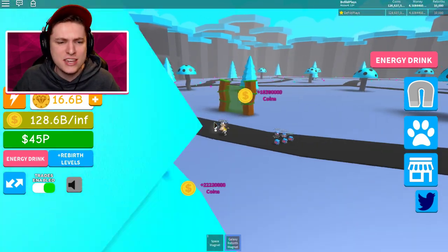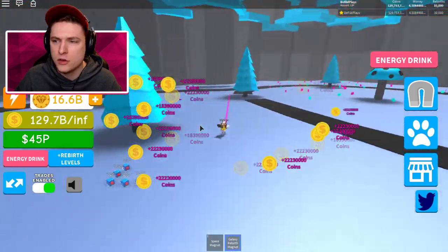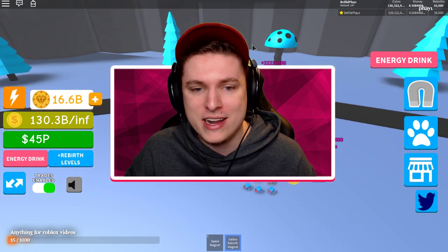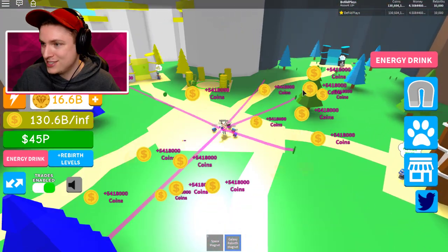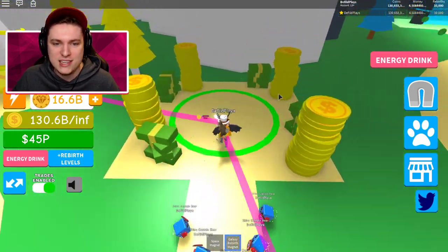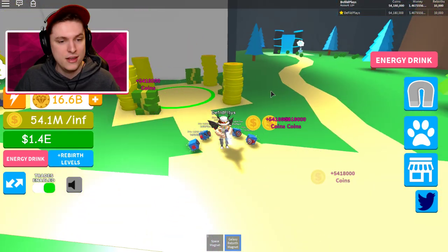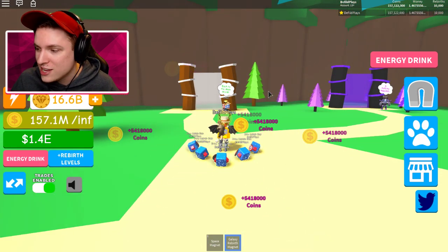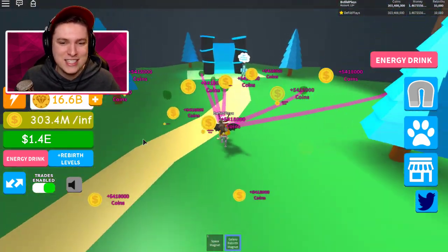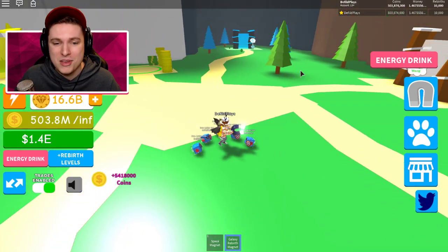Alright, we have ourselves 128 billion coins, which is quite a lot. Do you think we have enough to break the p numbers? In three, two, one — let's sell it — and we get ourselves... eee! We got ourselves a new number — we just breached it, the eee number! That is pretty cool and awesome. We literally just barely made that because of the 10,000 rebirths.